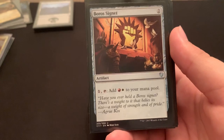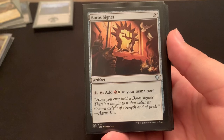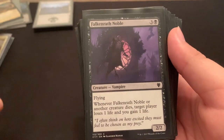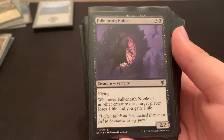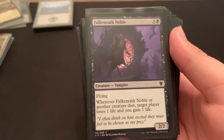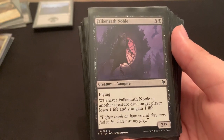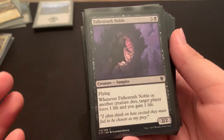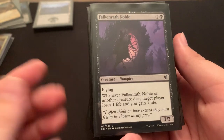Boros Signet — Mardu doesn't have much ramp, so I run all the Signets I can, aside from Arcane Signet since I don't have one. It's just good ramp and good filtering. Falkenrath Noble — for when my creatures do die, I get a little more value from them. It has a little aristocrat-y feel: 4 mana for a flying 2-2 that also gives me a 1-1 vamp that will drain an opponent and I'll gain life whenever a vampire creature dies. And it's not just a creature I control — it's just any creature. So if a board wipe goes off, I'm swimming in it.